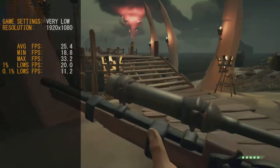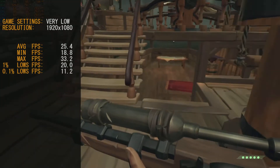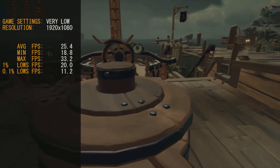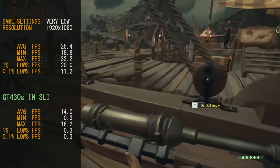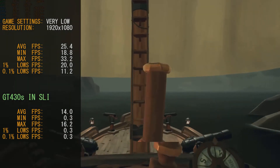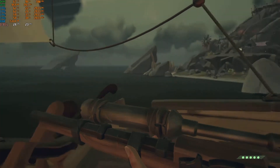Next up we're running CSGO at the cursed setting, better known as very low. This game didn't run too crash hot on the GT430, which I expected. We got an average frame rate of 25.4 frames per second. Our 0.1% lows weren't too bad at 11.2 frames per second, but it wasn't a great gaming experience. Running the game with GT430s in SLI made it worse — it really struggled. The drivers we used are a bit older, so that might come down to that. Don't run CSGO in SLI on the GT430 — it's a real shame.